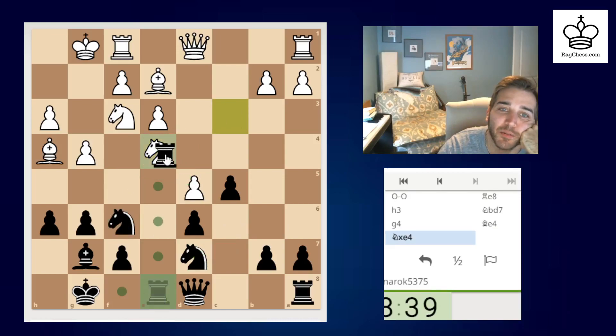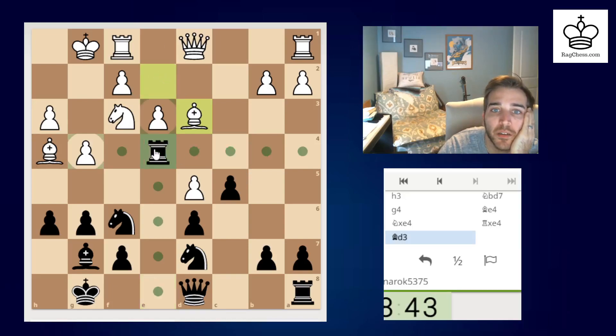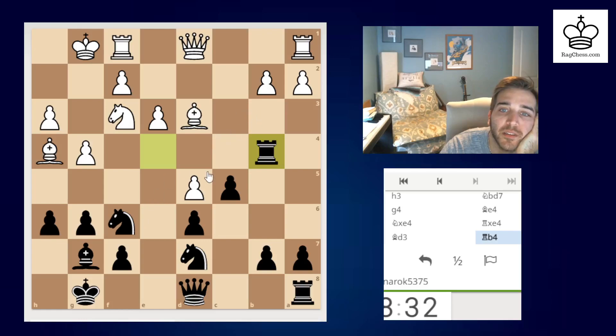Now I have to take with the rook — knight is pinned. If he comes in here I could potentially swing over here. He's now able to get e4 in at some point, so that's a little bit of an issue. Maybe I should have played g5 earlier. I am threatening to hit this — I could distract him for a second. I think that makes sense because now I'm threatening to hit this after g5.